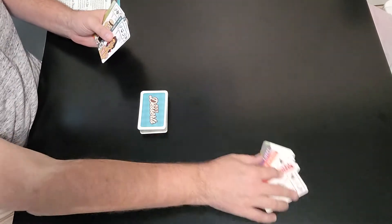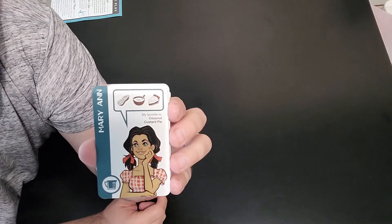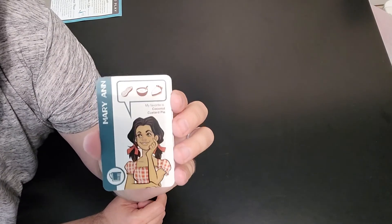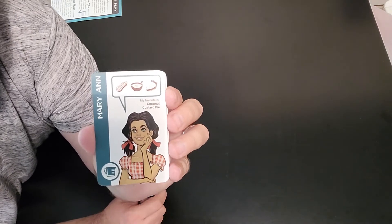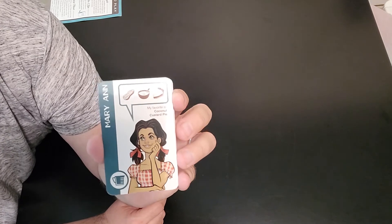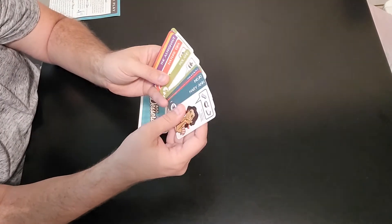Some of these are kind of funny because some of these people might look a little familiar. Like Marianne — she looks pretty similar to Marianne from Gilligan's Island. There are a couple of people in here that look somewhat similar to a real life person, with the name slightly changed. I love the artwork on these cards; they are wonderful.